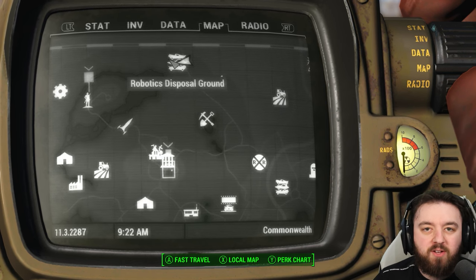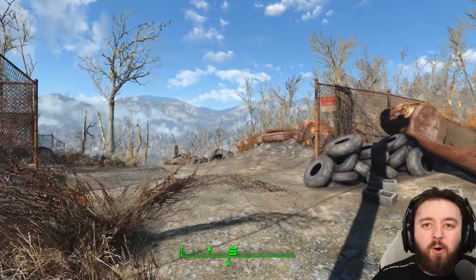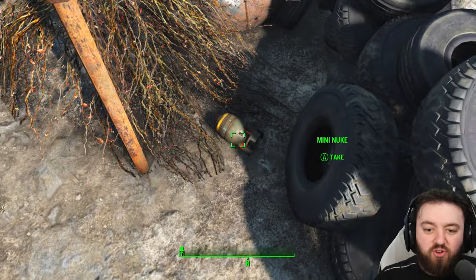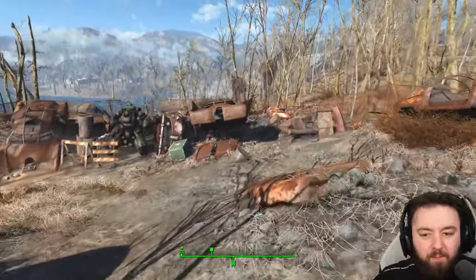First up is the Robotics Disposal Ground, just east of Sanctuary. It's the earliest mini nuke you can find in the game and it's just at the entrance behind these tires. Once you pick it up you will need a launcher, so we'll also need a fat man.